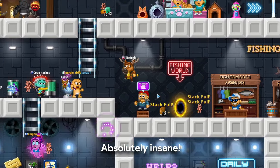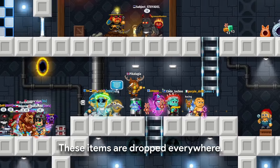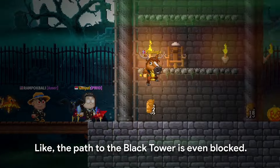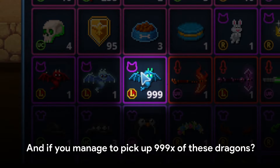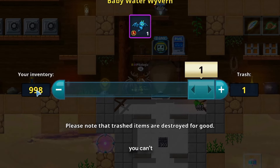Absolutely insane. And you're not able to escape it — these items are dropped everywhere. Like the path to the black tower is even blocked. There's no way to escape it. And if you manage to pick up 999 of these dragons, good luck getting rid of them. You can't.